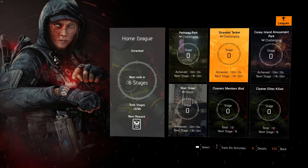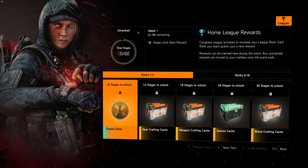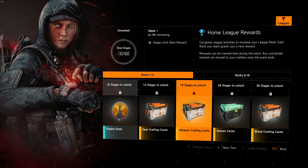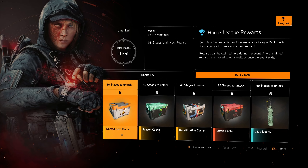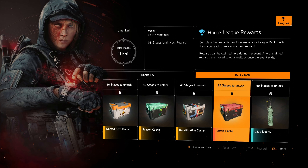Before we check the missions out in more detail, we can quickly go through the rewards. The first one is the Empire State badge, and then it's going to be the same as before: gear crafting cash, weapon crafting cash, season, brand crafting, named item cash, season, recalibration cash, and exotic cash.